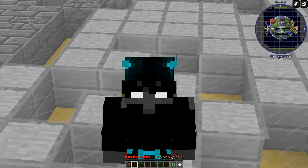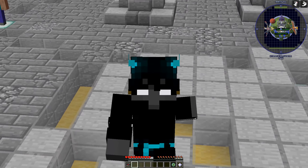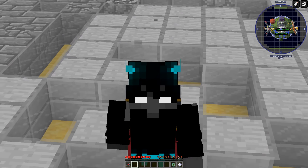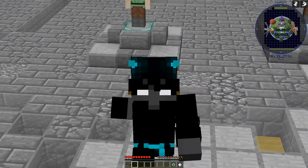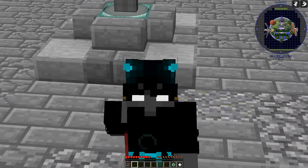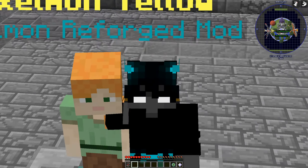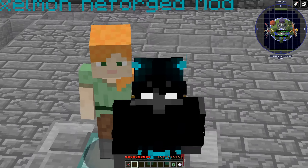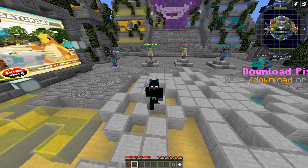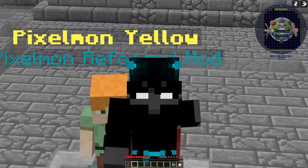What is up guys, it's me Mason and welcome back to another video on the channel. Today we are back at it again on Pocket Pixels for the seventh video of the Pocket Pixels series. If you guys enjoy today's video, make sure you use code mason on the store for a free start pack. The links to download Pixelmon are in the description, along with their Discord server. The server IP is play.pocketpixels.net.